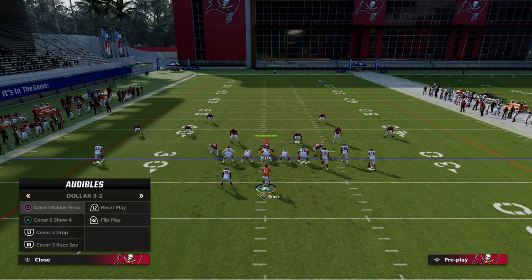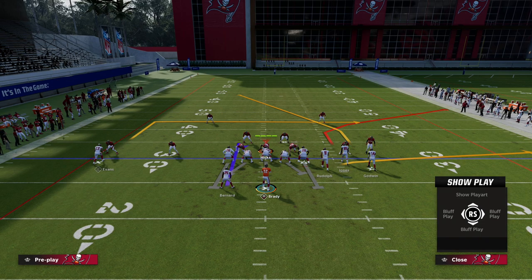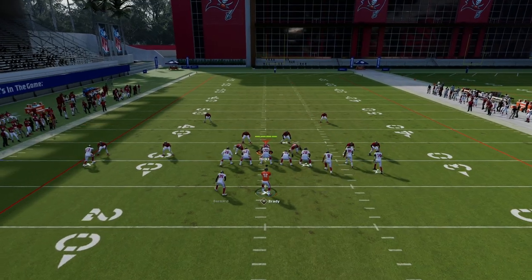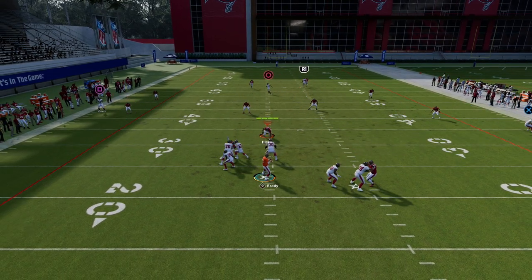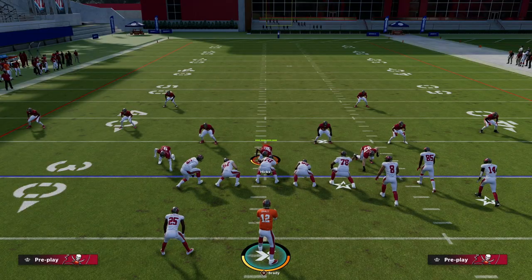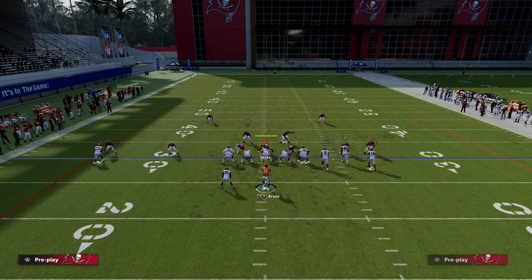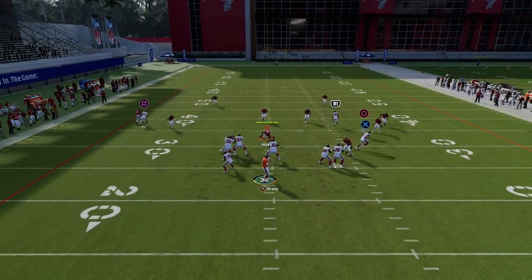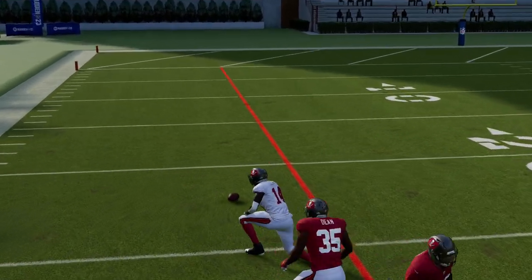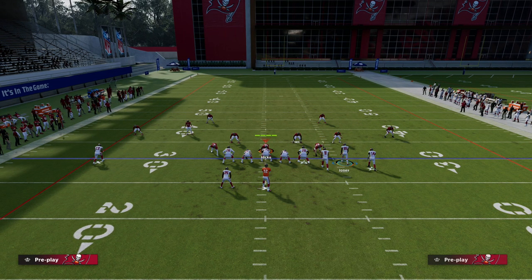Not only is this good against Cover 3, but it's also good against a lot of other coverages — including Cover 4 Drop. Cover 4 Drop does a little better in the recent update against this, but essentially if I put the out route to the left side, you'll notice the safety on the left will match if their coverage is set to match. If they don't have their zone coverage set to match, he won't match that player. However, if it's Cover 4 and we leave the dig route to the left side, the safety will often get sucked inside and you can throw into that window.